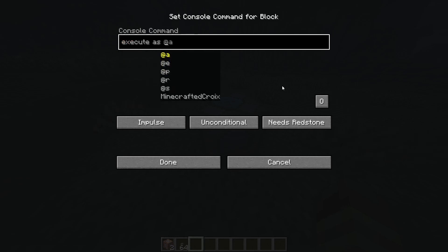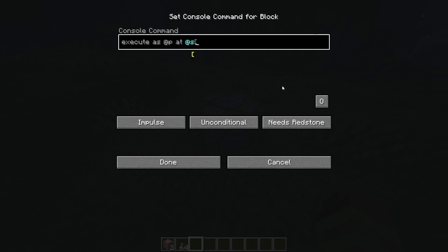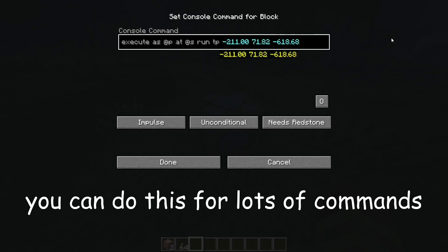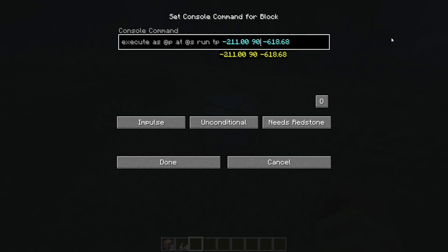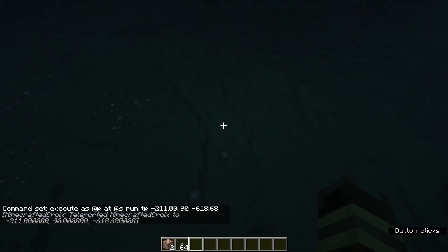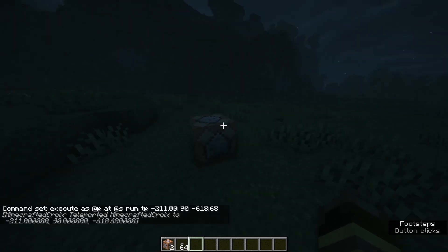Execute as — sorry — at @s run tp, and then wherever you want to go. We'll just do this, and this must be where I am. We'll just say like 90. Now let's hope I got this right — we just push this button and then it teleports us. See!